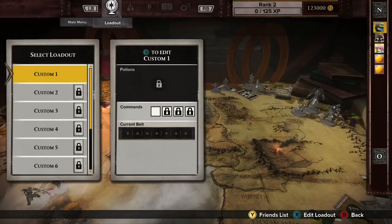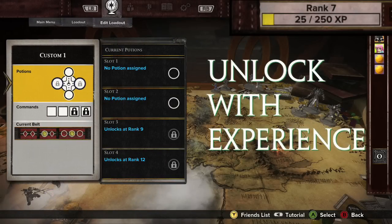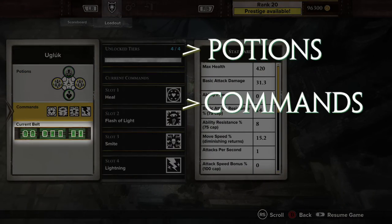Not all aspects of a loadout are available right away. They are unlocked with experience as you play Guardians of Middle-earth. A loadout is composed of three elements: Potions, Commands, and the Guardian Belt.